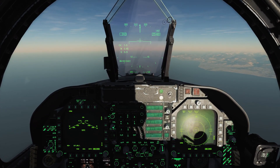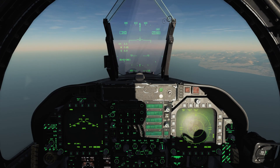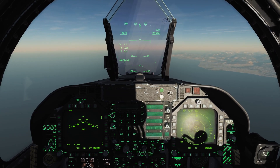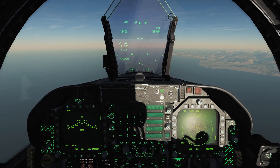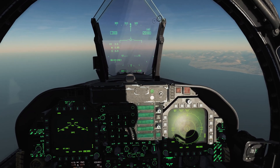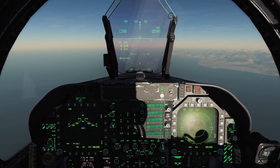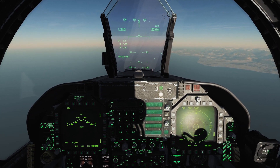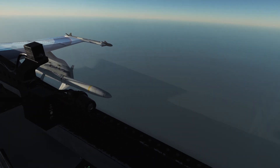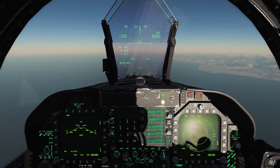An anti-radiation missile has a seeker head that seeks out radar emission sources. For example, we have a SAM radar in front of us — we have a couple of SA-6s set up. The HARM will seek out and attempt to destroy the radar sources for those SAM sites. It's also useful against early warning radar and C2-type radar systems — basically any radar source on the ground, and you can even fire them against ships, though the warhead is not very big.